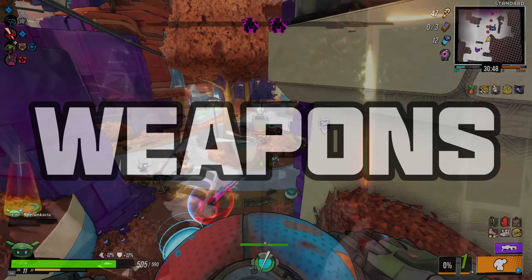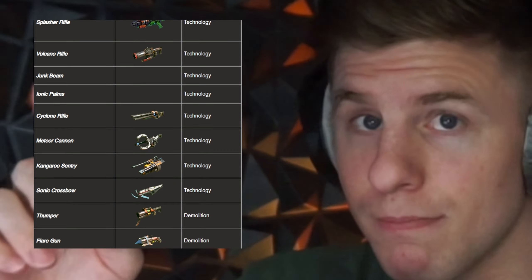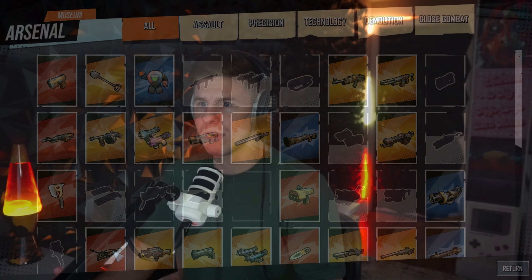Let's jump into RoboQuest. This game is an FPS roguelite. There is a lot to get into here, so let's start off with weapons. Every one of these games ends up being an action game where you fight things with weapons. There are about 73 weapons, and I checked this on both Wikipedia pages — two pages run by two different groups of people having the same information. Weaker weapons at the beginning, and then once you move into act two or three, you start to find better weapons.